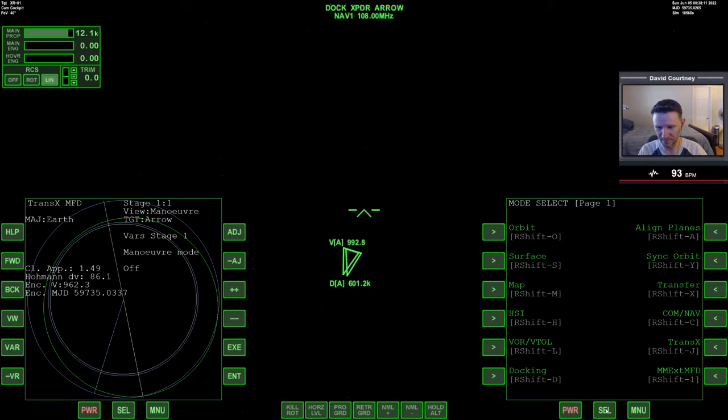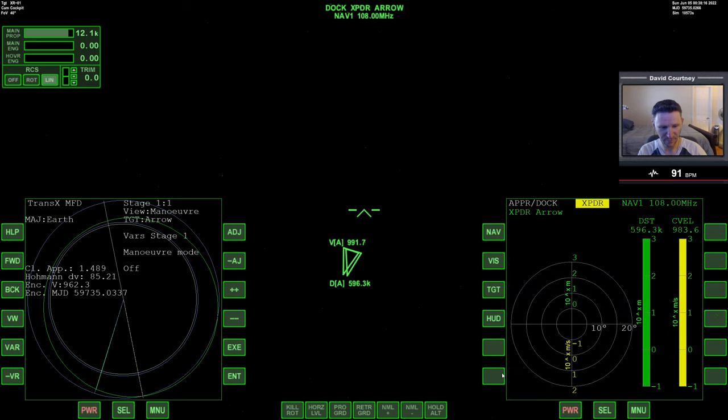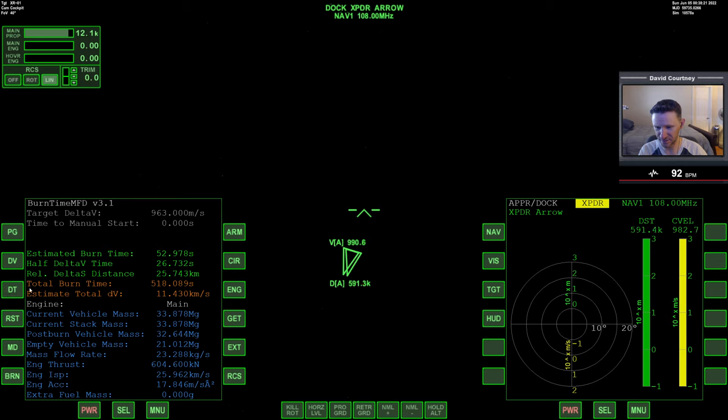Let me get the docking MFD up on one side and keep burn time on the other. Using the full power of the XR2 main engine means we'll need to be retrograde to the Aero Freighter. Let's continue warping time forward — we'll get to around 300 kilometers and then go retrograde.